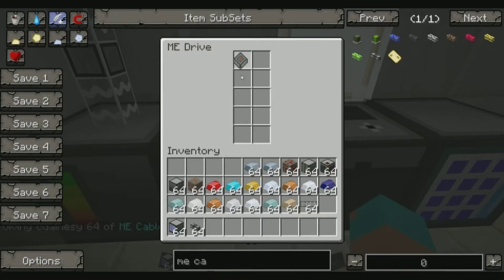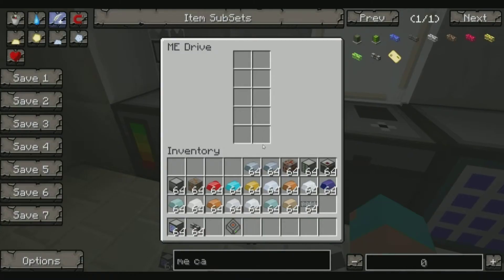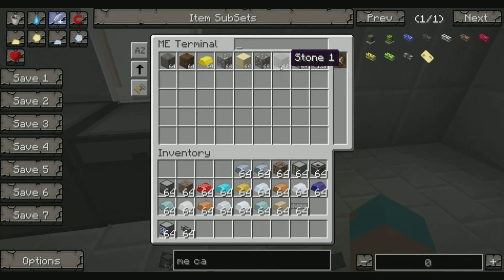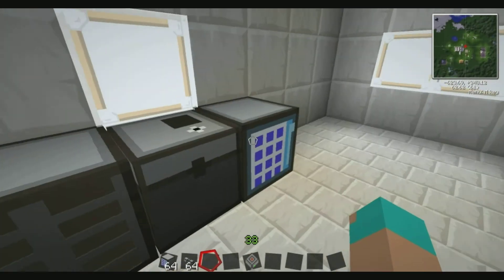Now we've got our drive in here. If I take it out and click on the terminal, there's nothing in there. There is one issue with this - I often use E to close the interface, but because you've got a search function it just types into the search box. So you have to use Escape to close it. Now if I put the drive back in and click the terminal, it'll show you everything that's on your system - everything that's in your drives will appear in your terminal.